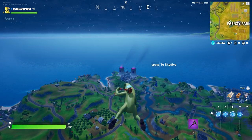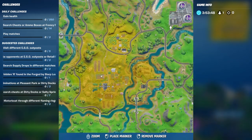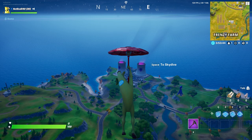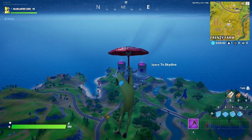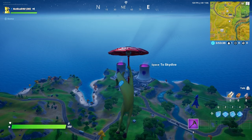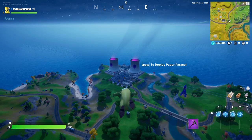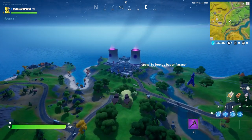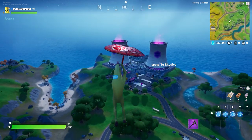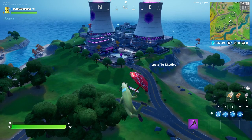Hey, what's going on guys, welcome back to another Fortnite video. In this one I'm gonna show you where to find the hidden XP at Steamy Stacks, which is for the challenge 'Search the XP drop hidden in the Chaos Rising loading screen.' If you've looked at the loading screen, it's located right next to Kevin the Cube at the factory location here at Steamy Stacks. We're going straight down and this should be the cube.